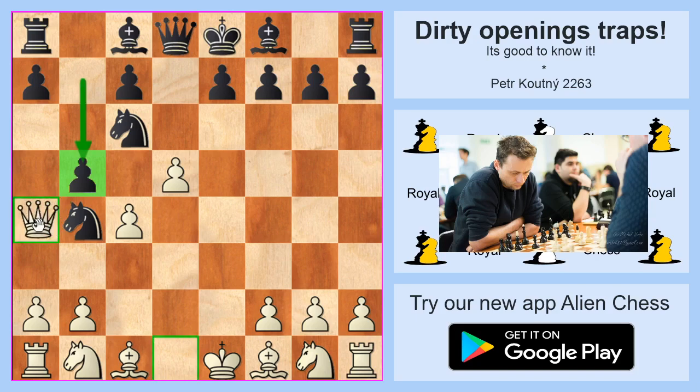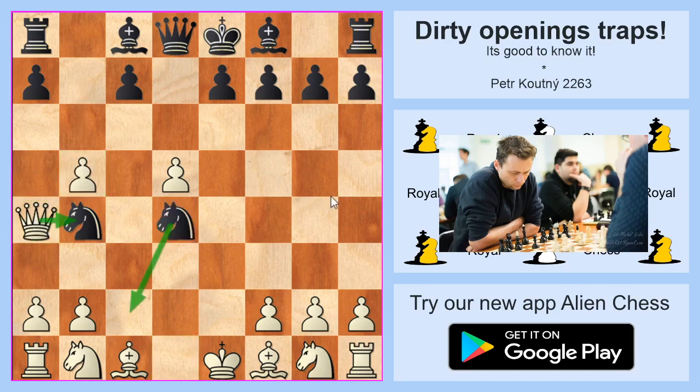After b5, if white takes with the queen, black gets check on c2 and a fork on the a1 rook. That's why white should take with the c pawn. But then — maybe a surprise — black goes to d4. It's difficult for white to take on b4 because of the fork on c2. This game is still playable for white, but black is much stronger and should play for victory.